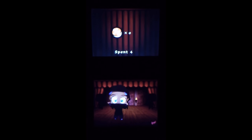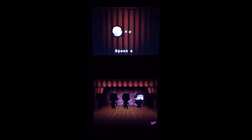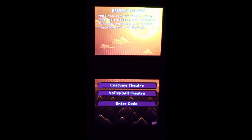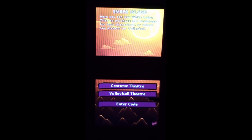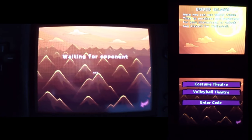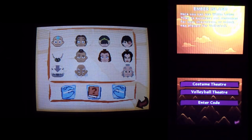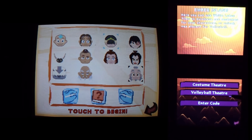You can buy a costume — so there you have Katara in her ninja sneaky outfit. There is also a volleyball mode in this game — you can play a volleyball game. The volleyball theater is where you buy outfits to use in that mode.